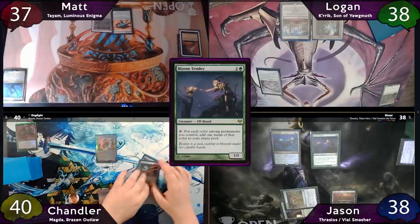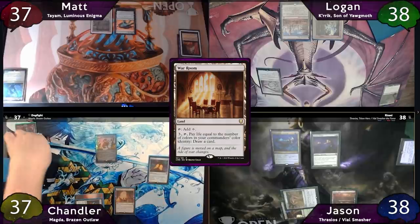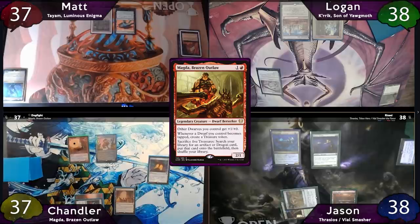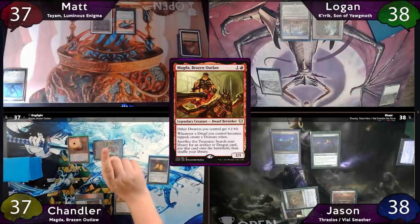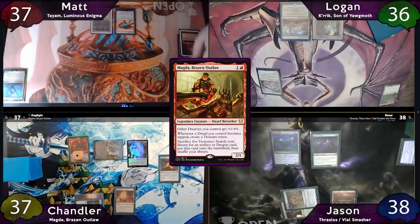The turn is now Chandler's, who has a Mana Crypt trigger on his upkeep. He claims tails never fails, but unfortunately gets heads and has to take 3 damage. On his main phase, he'll play a War Room as land for turn, then tap for 2 and cast Magda. Magda is a Dwarf, so she'll enter the battlefield with a +1/+1 counter. Chandler will then move to combat and swing the Mimic at Logan — always chip away at Stax decks. When the Metallic Mimic becomes tapped, Chandler will make a Treasure Token.